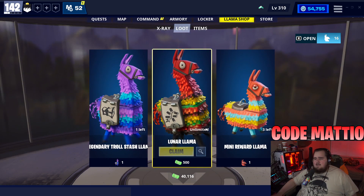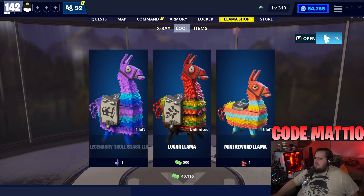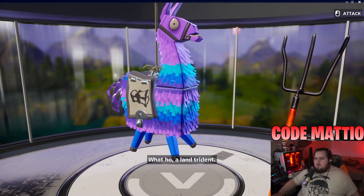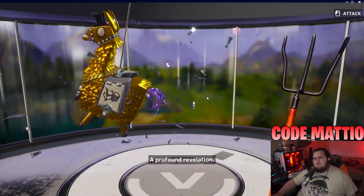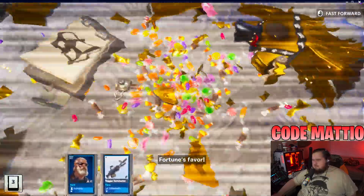We have 100 llamas today: 80 lunar llamas, three mini llamas, a legendary troll stash llama from one of my daily logins, and 16 random llamas which are probably from my dailies too. We're gonna start with the legendary troll stash llama. I believe you can get these from ventures and anything base game can be in here.